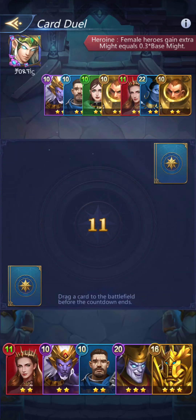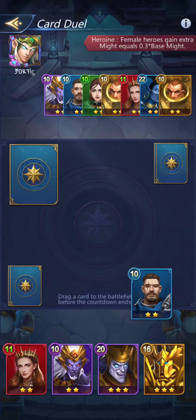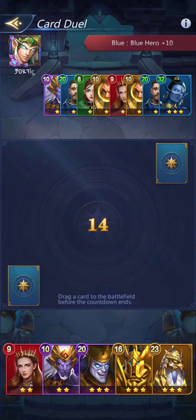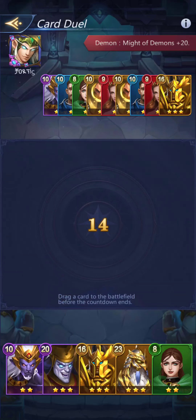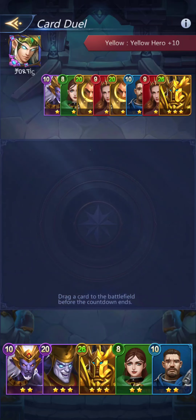Female heroes gain extra points but I've only got the one, so let's sacrifice. I wouldn't have won no matter what. I'm out of blue heroes. Might of demons plus 20 — I guess I don't have any of those. I don't know that they do either. Let's just try — yay, I won for a chance!